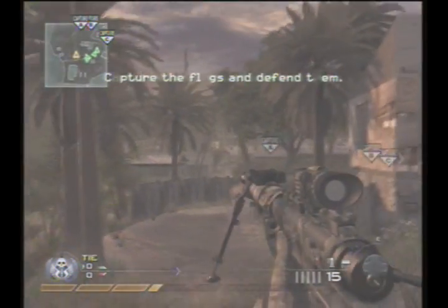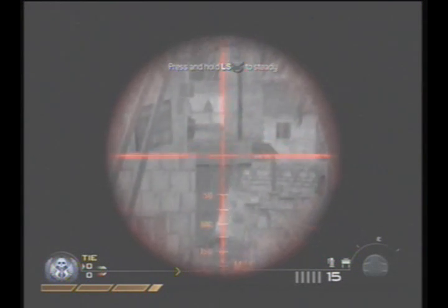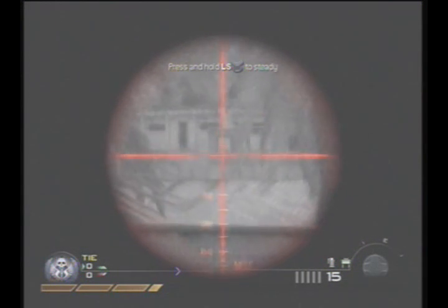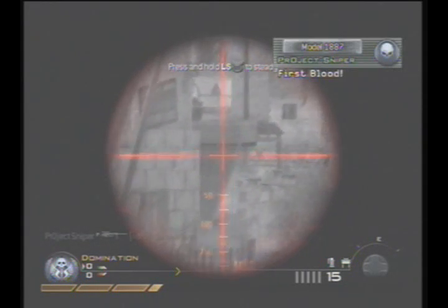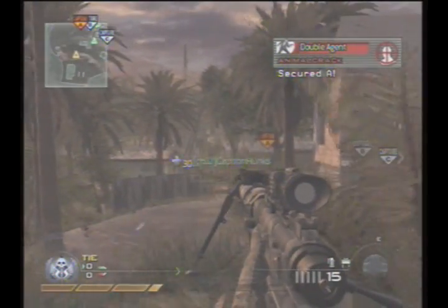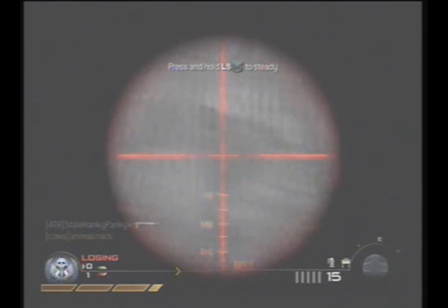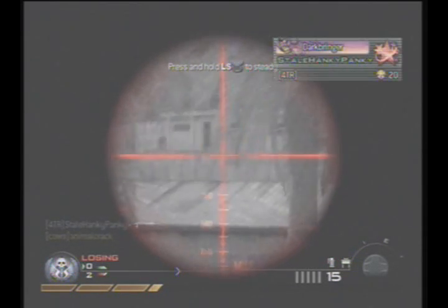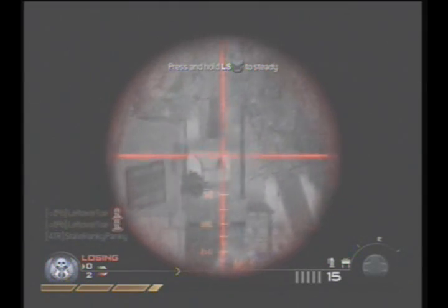Killstreaks are 3, 4, 5 — kind of peculiar. A lot of people don't like using the really small killstreaks, but I was just trying to complete the challenges because I was pretty close, so that's why I was using them. With the 3-4-5, it's really tough to build up a long killstreak because the only killstreak reward that gives you kills is the fifth one, the Predator. Otherwise you've got to do everything yourself — kind of a pain in the ass.